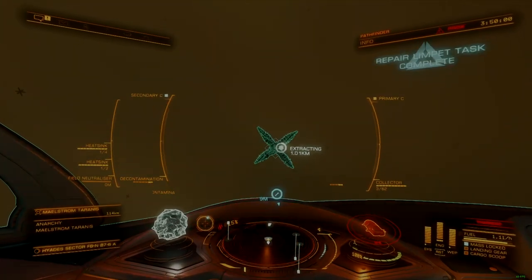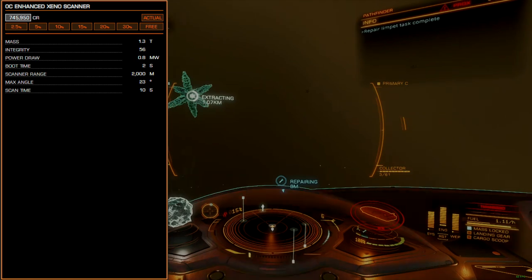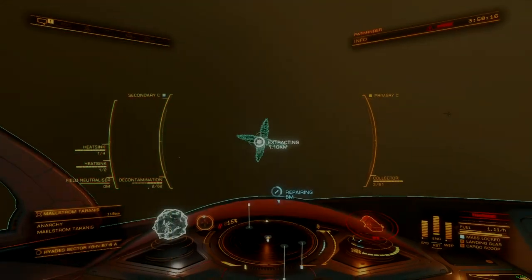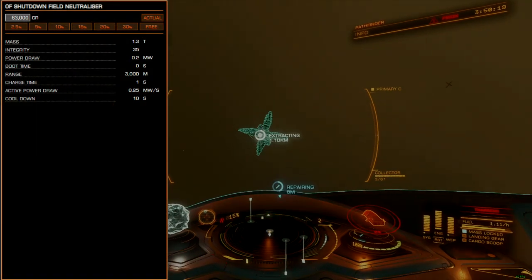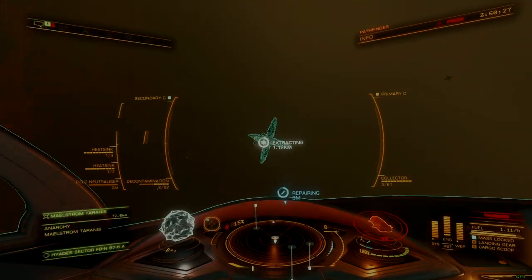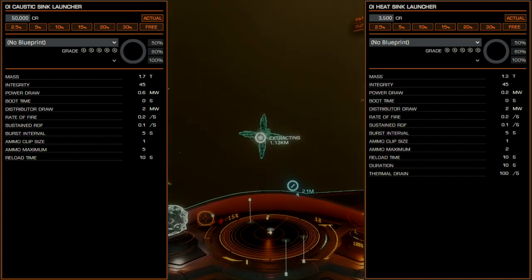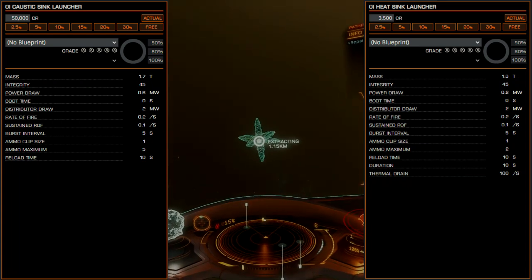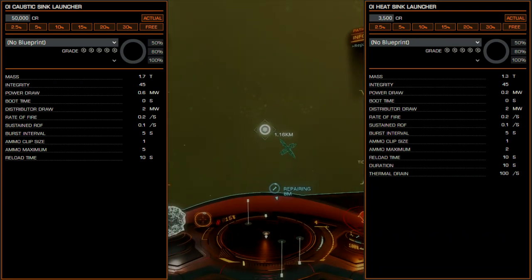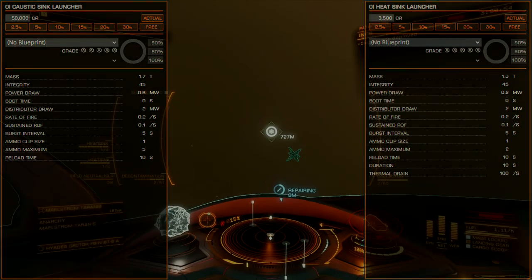Utility mounts follow the standard Xeno operations configuration. A Xeno scanner is required to get detailed scans of caustic generators; without it, the research limpet won't be able to sub-target and dock with the part of the generator it needs to attach to. A shutdown field neutralizer is less necessary inside maelstroms but offers some resistance to HUD scrambling effects should you get pulsed by the maelstrom's core. The two remaining utilities can be any combination of caustic sinks or heatsinks, with engineering for increased ammo capacity being highly recommended. I personally lean more towards caustic sinks, because this build runs cold enough not to need heatsinks for typical use. Caustic sinks are a more effective defense usable beyond environments where the decontamination limpet stops being effective.